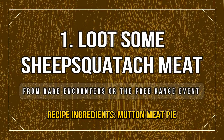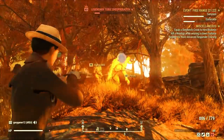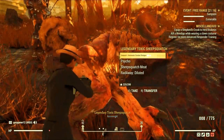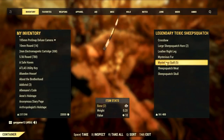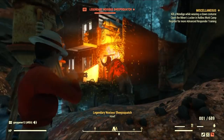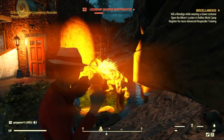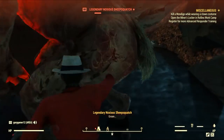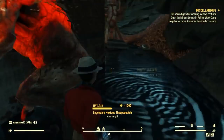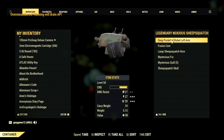For the mutton meat pie you need a few more things. Here's the basic recipe: you need some carrots, some pepper, the sheep squash meat, and some wood. You can do the Free Range event for the meat — you have to kill the sheep squash. You're lucky if you get two per event, or you can find a sheep squash as a rare spawn in the world. They also drop meat normally — from one to three pieces per death — so it's not that pleasant in terms of farming, because you will need to do a lot of events or find many sheep squashes in the world.